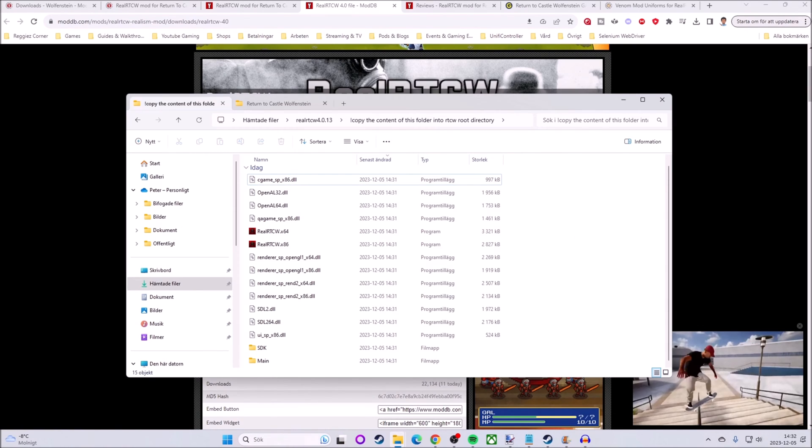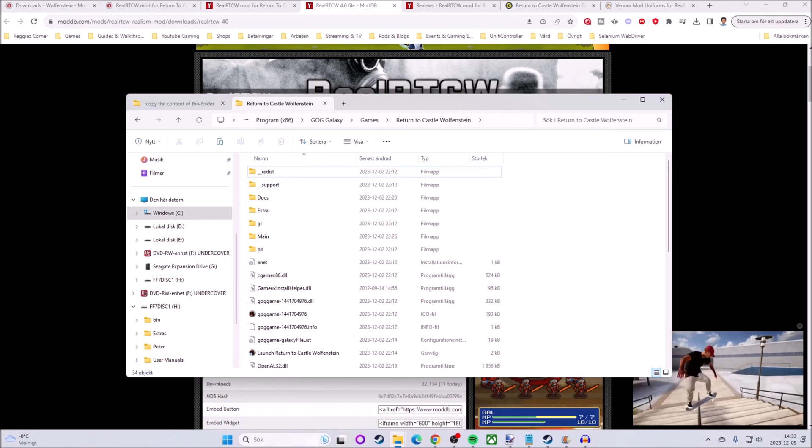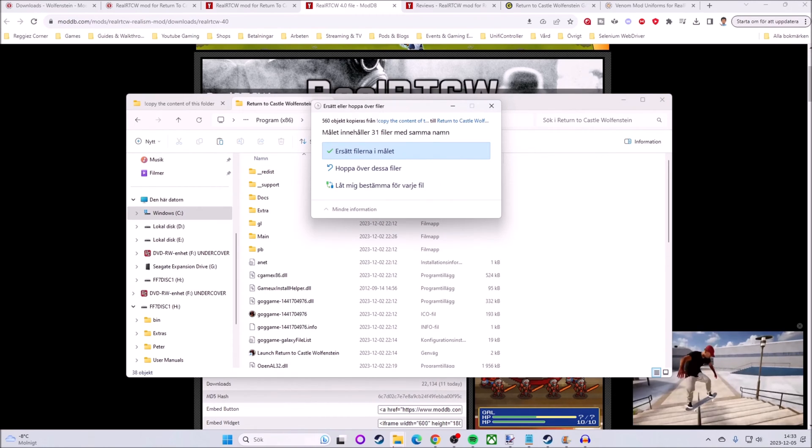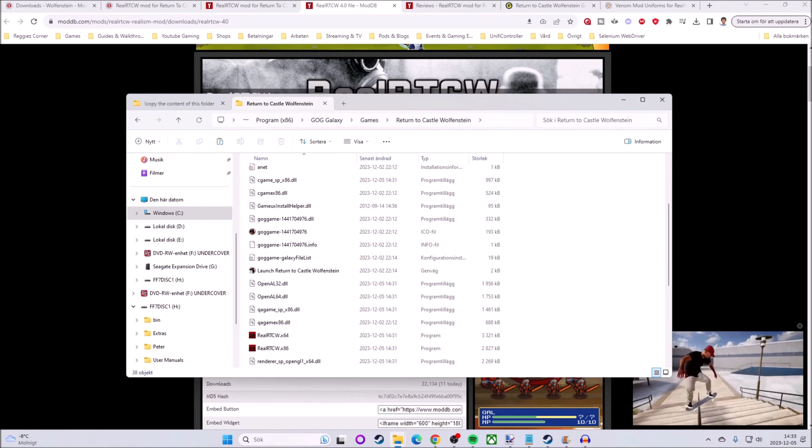Welcome back from the installation. Let's go ahead and do the transfer of the files. Hover and select all of them, copy the entire content, and then drop it into the game's root directory. It will ask you if you want to replace the files — yes is the answer. So that's that.